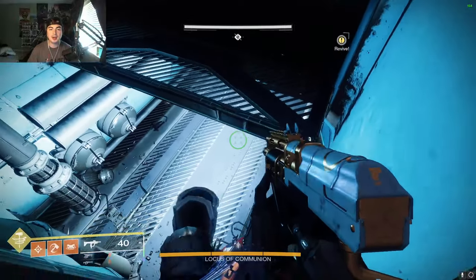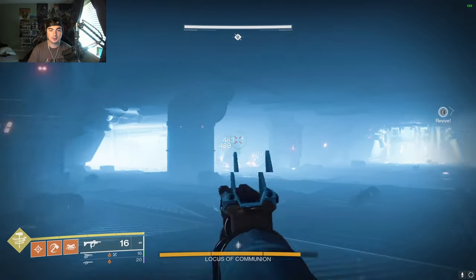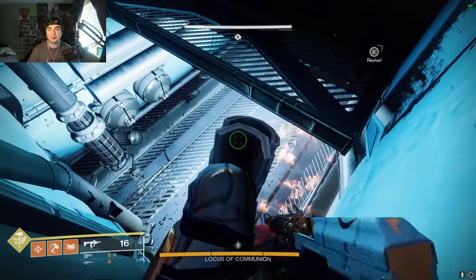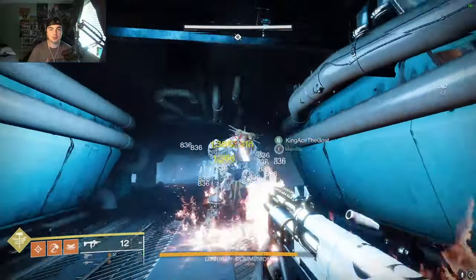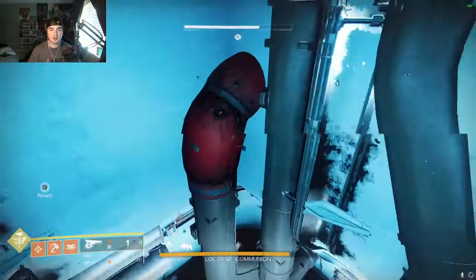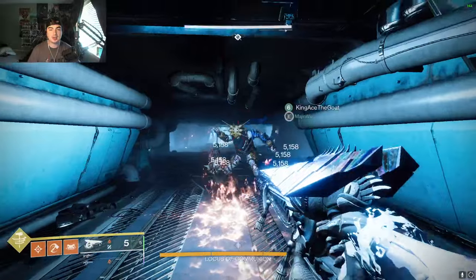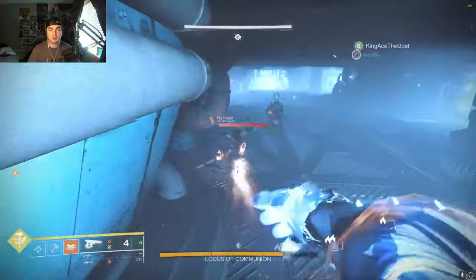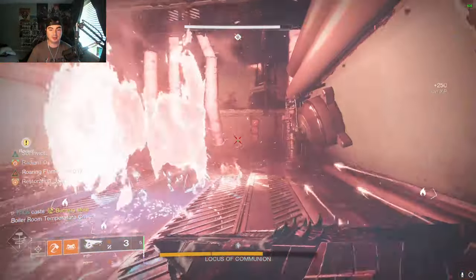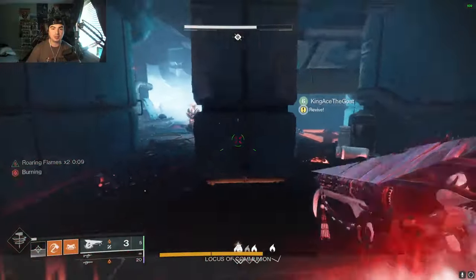I'll show you a couple of cheesy spots. If you're using Witherhoard or Anarchy, lure the boss over here — jump up here. When he slams it will sometimes hit you, so keep running to get him in the right spot. If you have Anarchy, just be shooting it right on him. What I normally do is stay on the edge — I'll show you what happens if you go too far in and do too much damage too fast. That first bar of health drains really quick — see how fast that went — so you always want to play the edge of the map for this boss. That's why long-range weapons are good here.